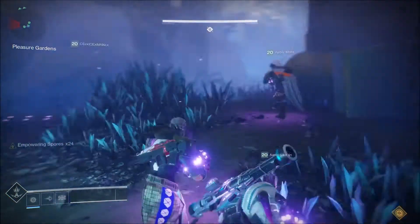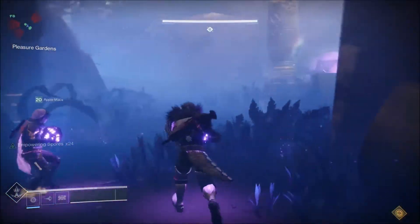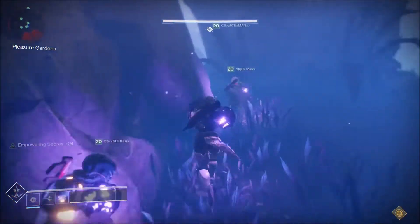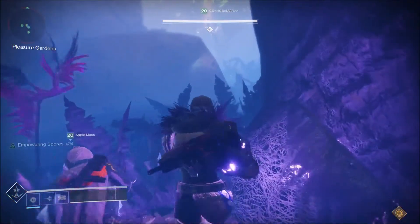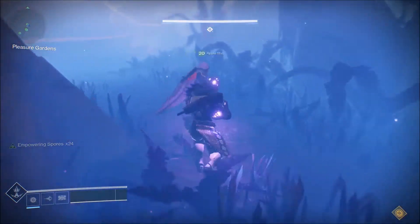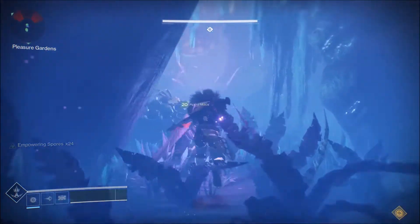For the two people up top holding the weapons, they can only shoot if they're standing inside a golden light. These golden lights are spread along the top of the area on the rocks. So they can jump from rock to rock, light to light, and guide the team through the area from above.